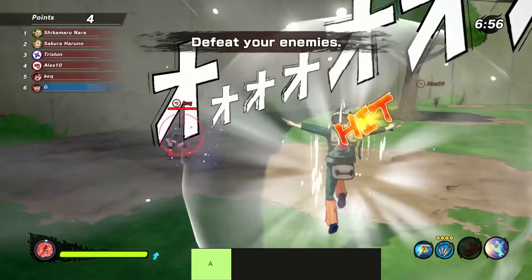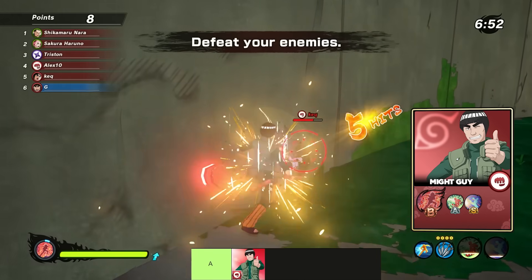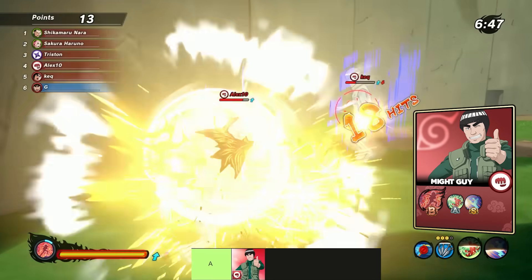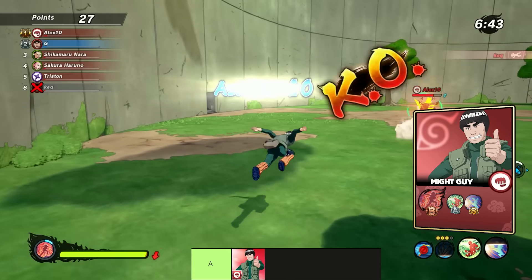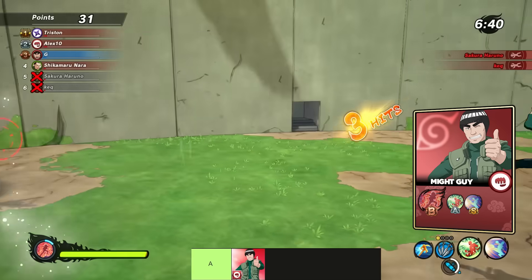In A tier we only have one attack type and that is Might Guy. He has no bad jutsu. His ultimate might be a bit situational since it takes a while to charge and it guarantees you die by the end of it. There are definitely some better picks for attack types but sometimes this one is worth it.